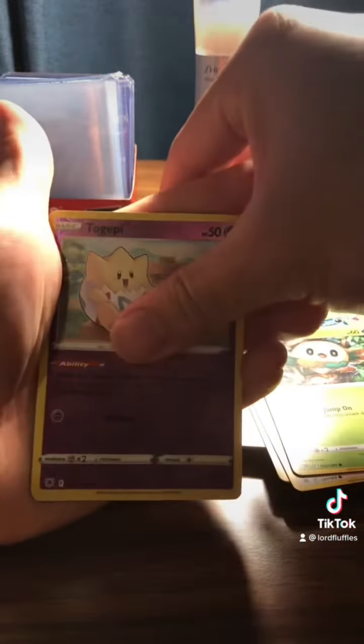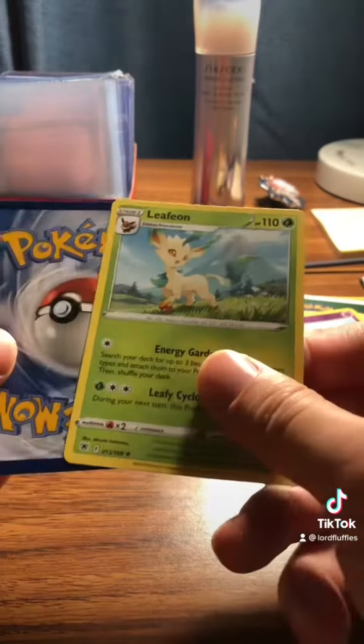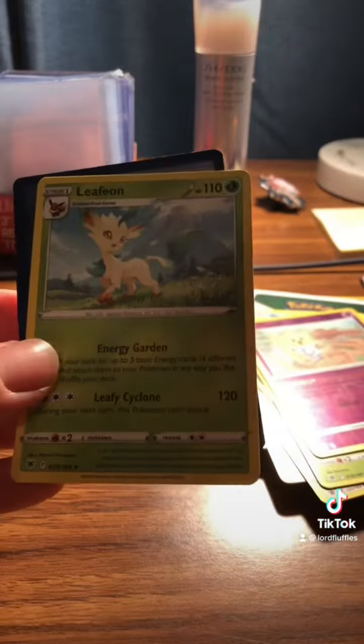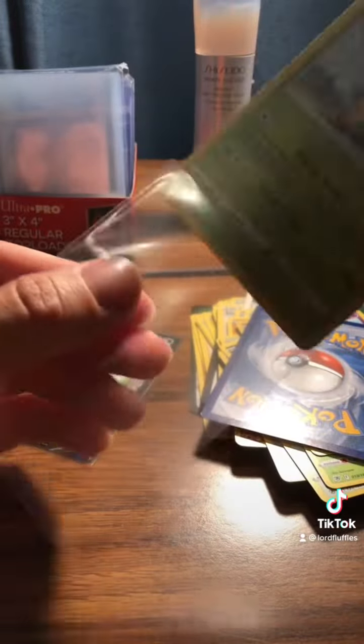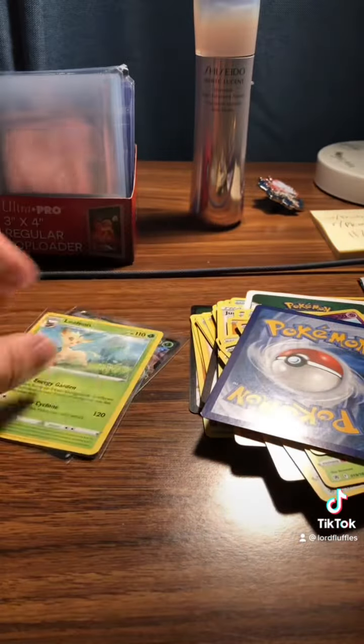So we got Reverse Togepi. And a Leafeon - oh my god, I actually have a Leafeon Eeveelution collection. I'm just gonna sleeve this bad boy up just cause it's an Eeveelution. Got a little bit of an Eeveelution collection going. Okay, got that Leafeon - let's put that on the side.